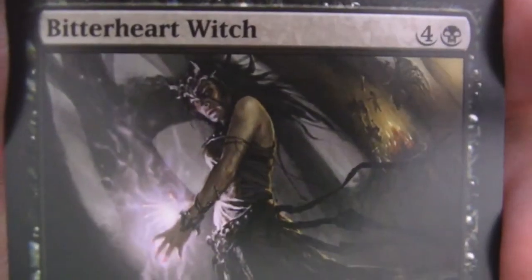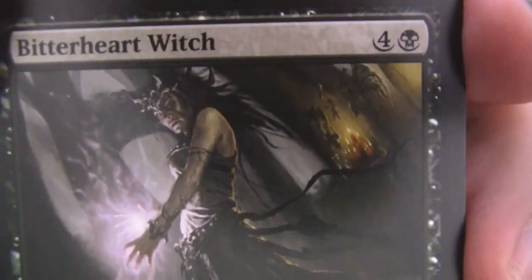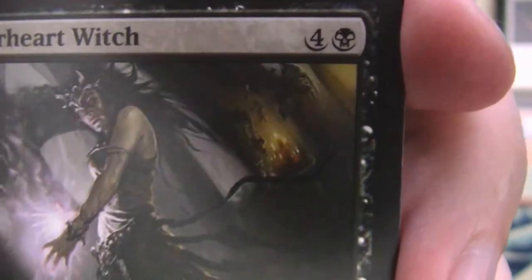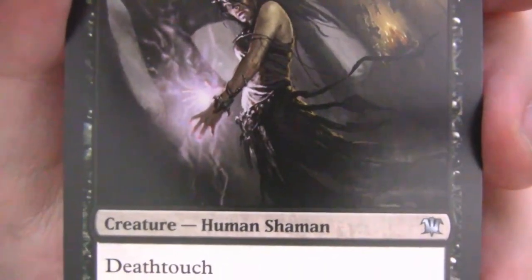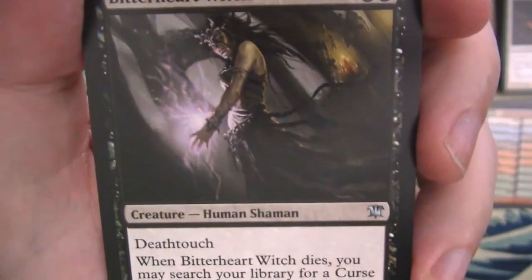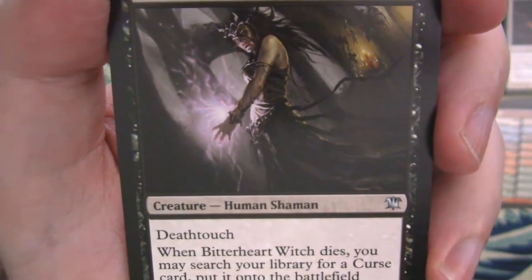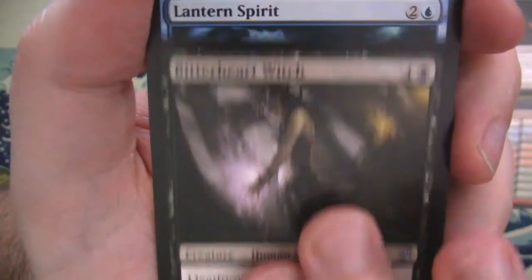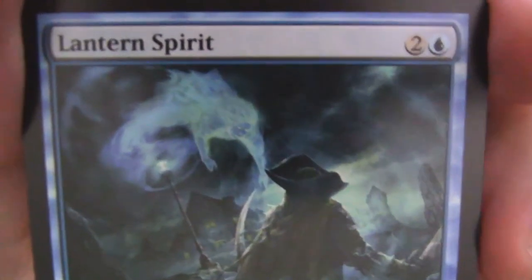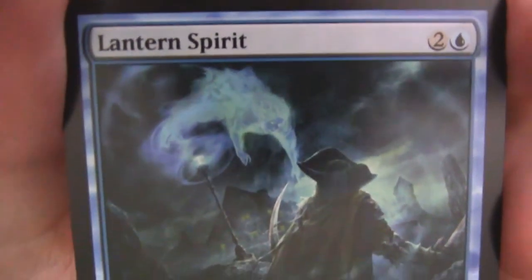Bitterheart Witch — look at the art on this one. Very cool. There's an altar there and a head hanging from a tree. There's a lot of detail in this art. No flavor text on here, but it lets you go and get a curse from your library and put it on the battlefield when it dies. It's a 1-2 with deathtouch — the idea is you use it to kill something big by blocking it, and then you get to go get a curse.